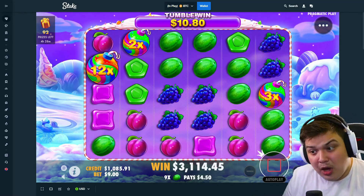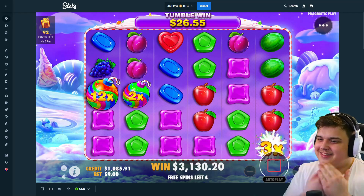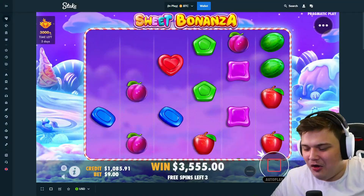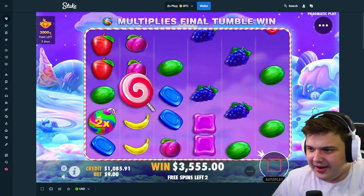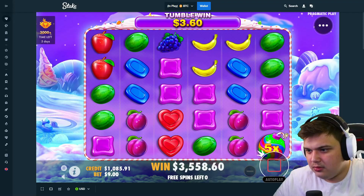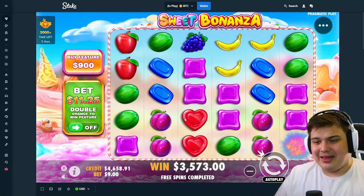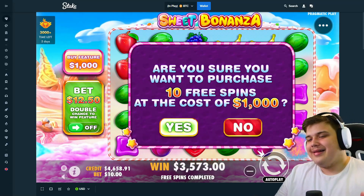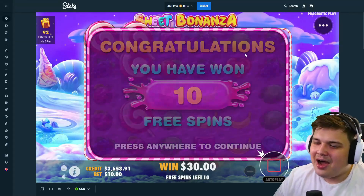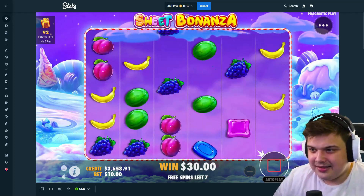Keep going — plums, purples, oh one more purple and that would have been insane, but that's still good, another $450. There we go, very nice. I don't think it's going to connect anymore but it's already done enough work — 3.6k, nearly a $5k balance. That's buy number one with some decent profit. Sweet Bonanza when it connects is one of the most satisfying slots.